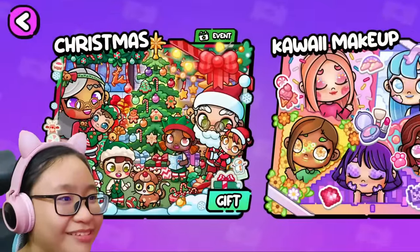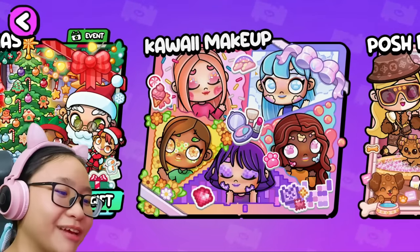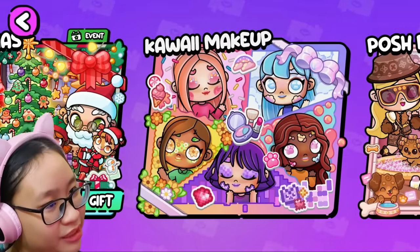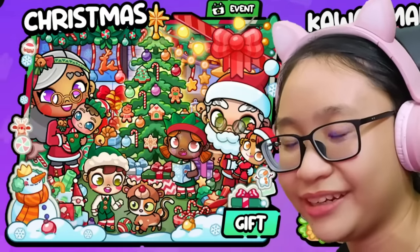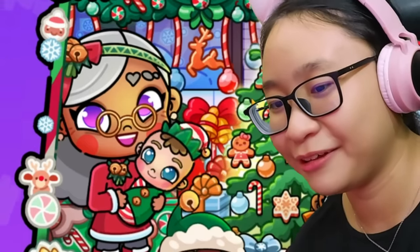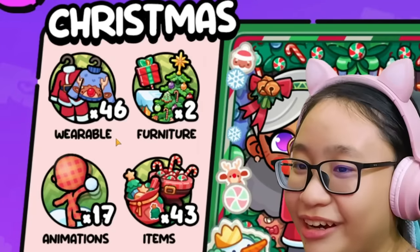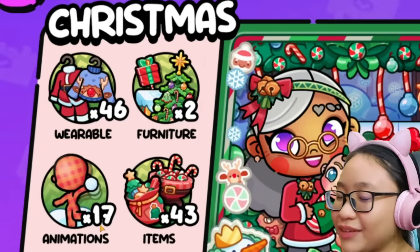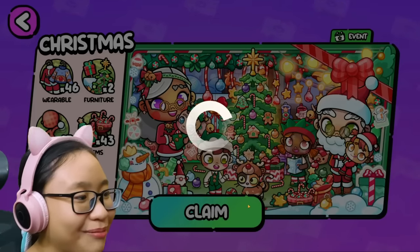So the new update is this one. Oh, I didn't know — there's new kawaii makeup. I think I missed this update, but we're not gonna check this out because this is a Christmas video. We're gonna check out this one. Oh, there's so many Christmas clothes. There's Santa right there, and there's a baby elf. We get 46 wearables — that's a lot. Two furnitures, 17 animations, 43 items, and 12 decorations. Let's go claim this.